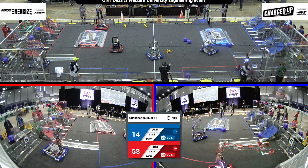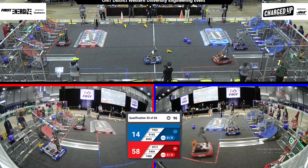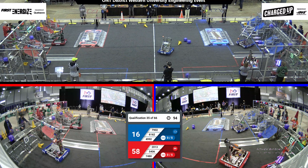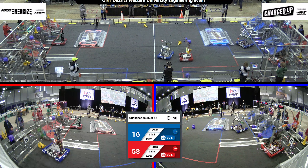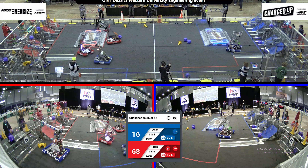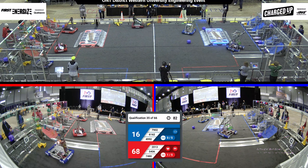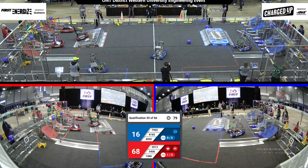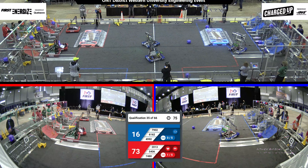On the red alliance, team 7480 is grabbing a cone from their substation. Both alliances looking to score some points by placing game pieces, cubes, and cones into their grid and scoring the links. On the red alliance, we've got team 7480 dropping a cone into the upper row.